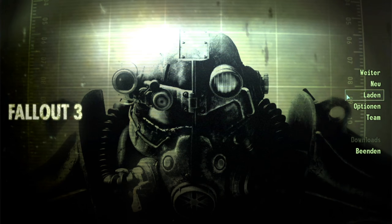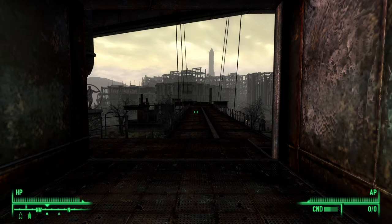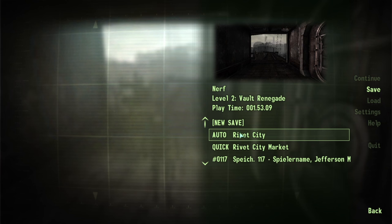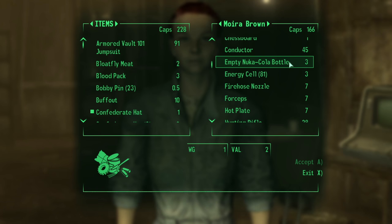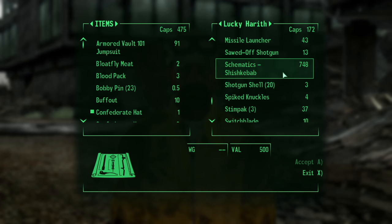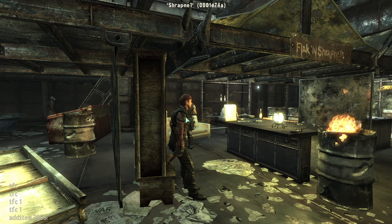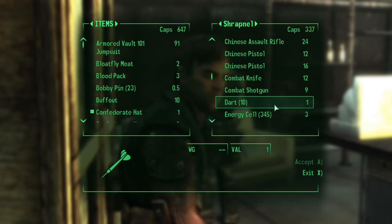I forgot that the game was still in German from my last video, had to download Fallout 3 again. Nobody in Rivet City had any darts, so I went outside to fast travel somewhere and my Pip-Boy doesn't work — it's rare for that to happen twice in one video. With it fixed, I waited about 5 or 6 days for vendors to restock. Checked Megaton — no darts. Checked Tenpenny Tower — no darts. Checked Lucky Harith, who is specifically mentioned in the Fallout Wiki as frequently carrying darts — no darts were found. Checked Rivet City again — still no darts.